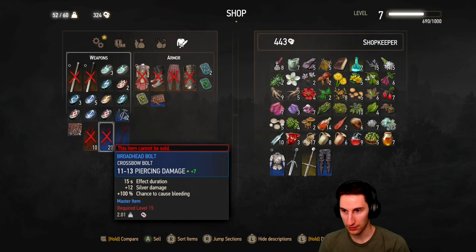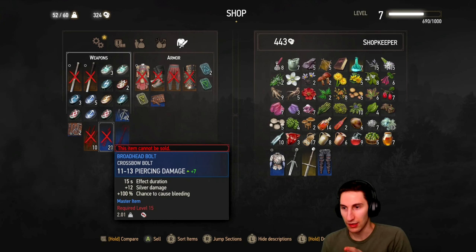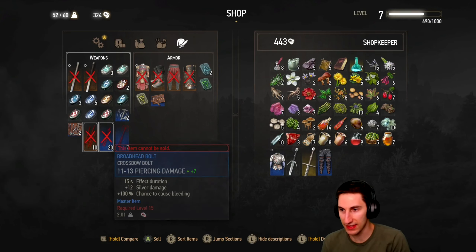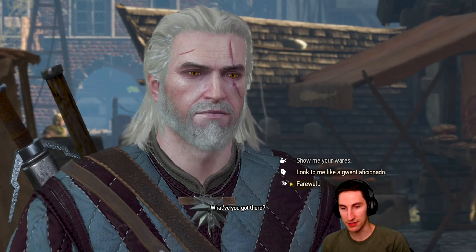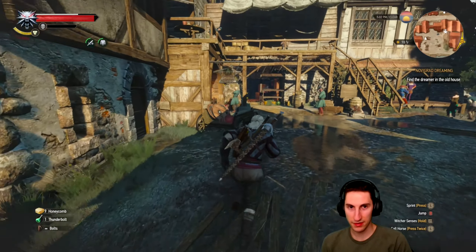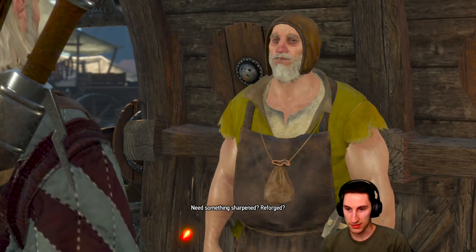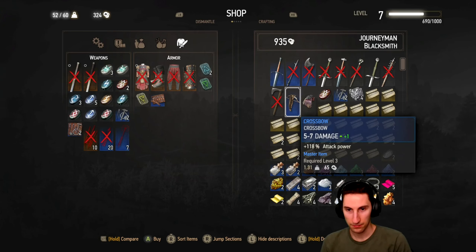It can't all be from these weapons. It's got to be these things because they're two pounds each and I have 20 of them — broadhead bolts, required level 15, weigh two pounds each. But I can't sell them — why can't I sell them? I need to find a place where I can sell these because they're ridiculously heavy. It doesn't even tell me how much they sell for. I'm carrying a bunch of bolts that weigh an absurd amount — good to know.